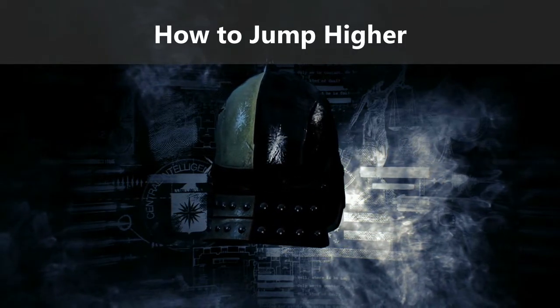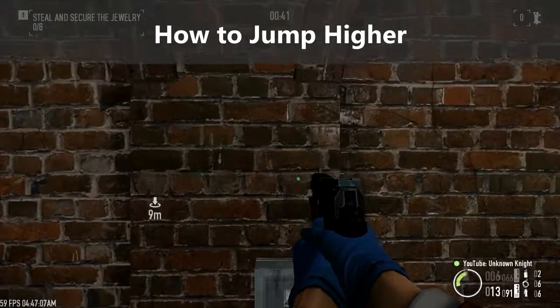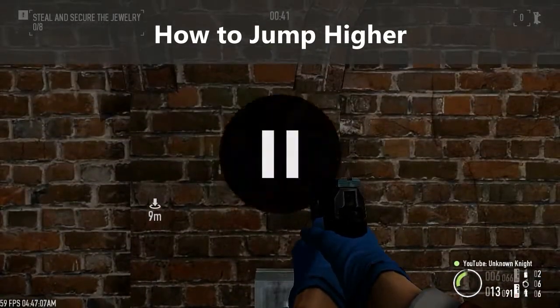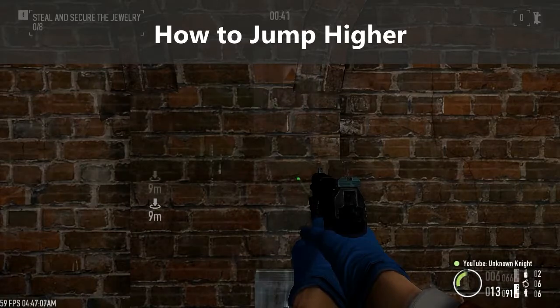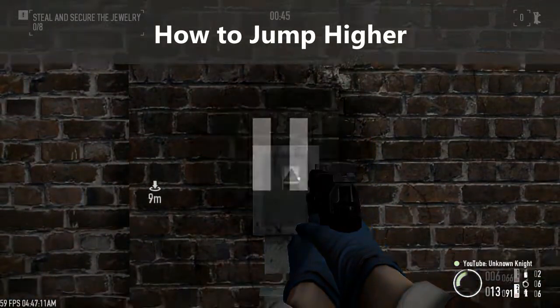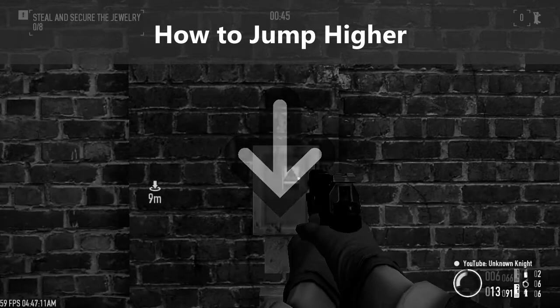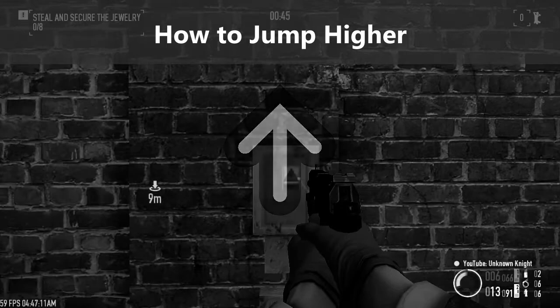So how do we jump higher? First, let's look at a regular jump. Right here with a regular jump, this is the highest we can reach. And now, to do a high jump, first do a regular jump. And as we're on the way down, we'll have to jump again before we reach the ground. And then we'll execute a high jump — or if you'd like, a double jump.